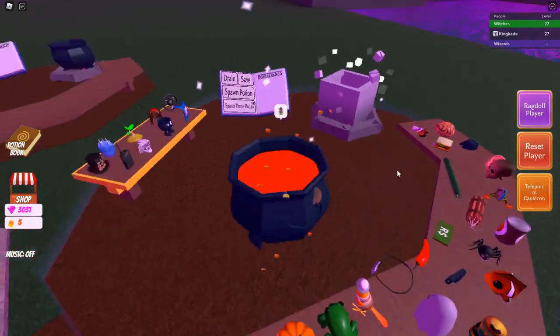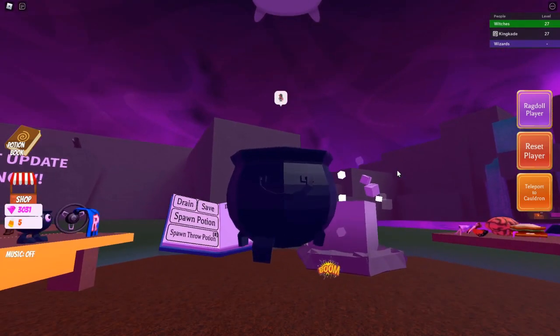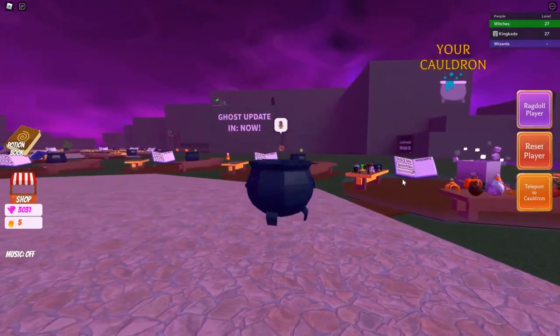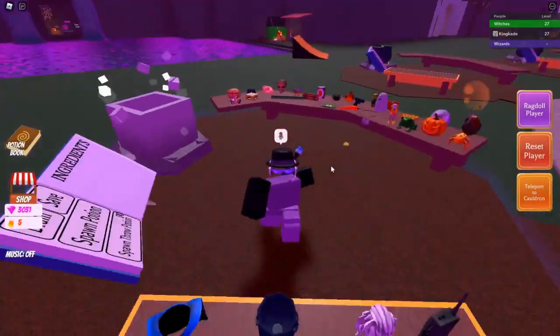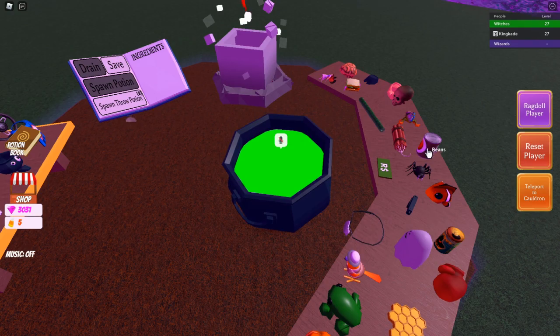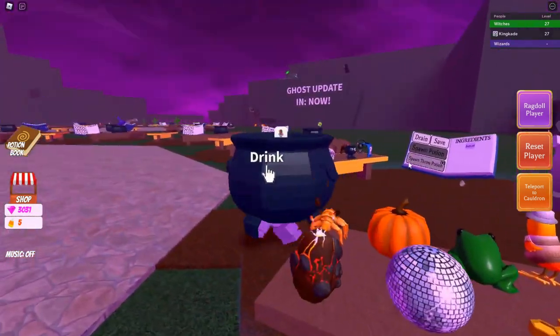Once we're this cauldron we can actually use it. Let's go ahead and grab the potion - I don't know what this potion does. I think we're just like a floating cauldron now. Yeah, I have no idea - we're just like a walking cauldron now. Let's go ahead and reset. I think I grabbed it then tossed in like a chili pepper and beans or something - I have no idea what I did there.